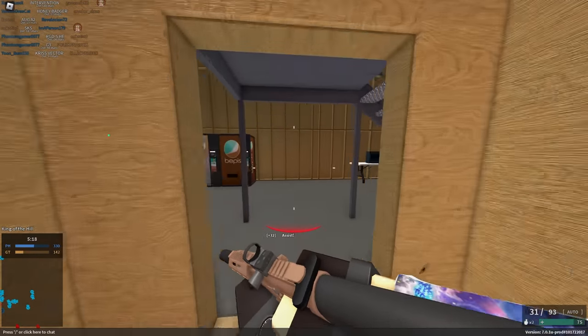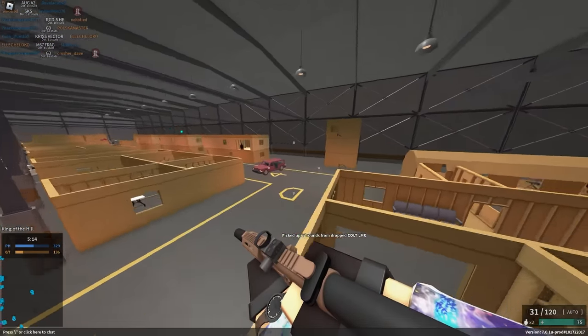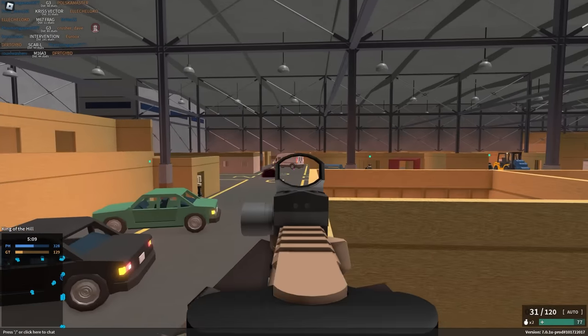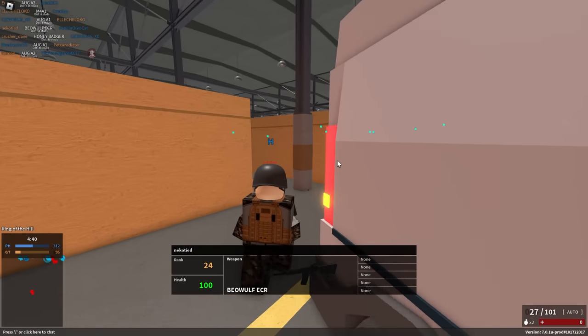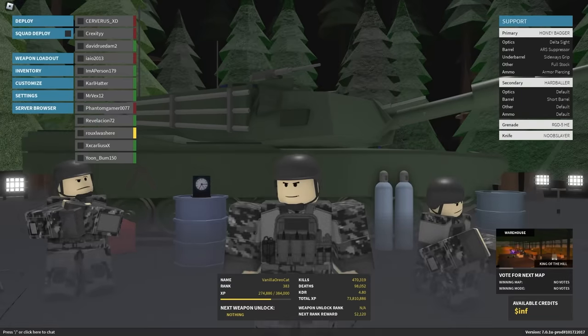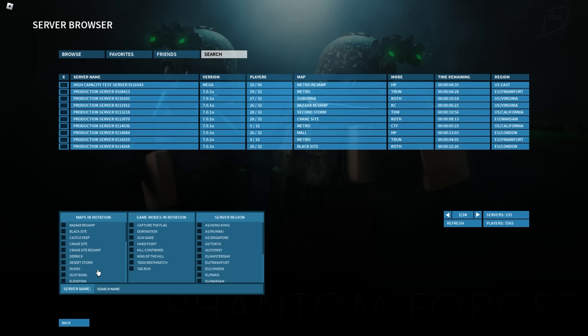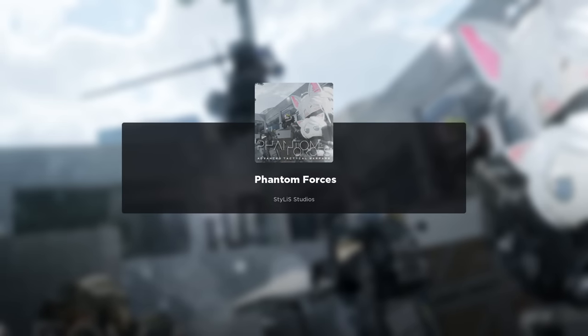I feel like armor piercing is ultimately the better choice due to just how much penetration it has — you can shoot through pretty much every wall on Warehouse. We're gonna play Desert Storm. I really want to show you how the recoil is, because with ARS suppressor, sideways grip, and full stock, it's actually quite an accurate weapon, surprisingly.